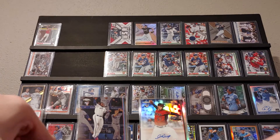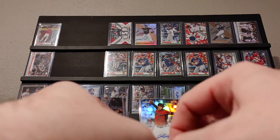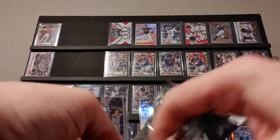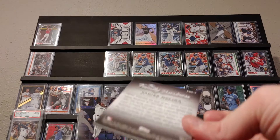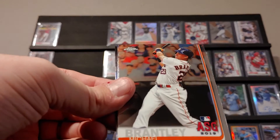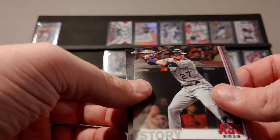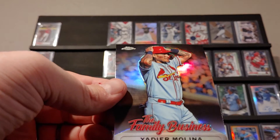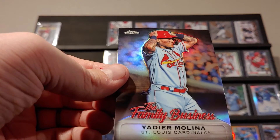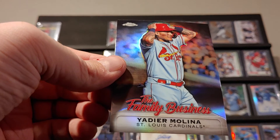There we go, last pack. We have Freddie Freeman, we have Michael Brantley, we have Forever Young story, and we have Yadier Molina — in the nice powdered blue Cardinals jersey there, that always looks real nice.